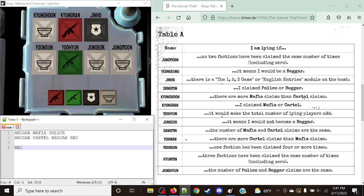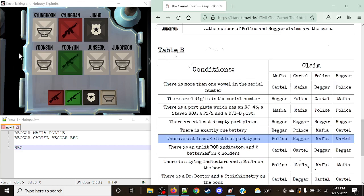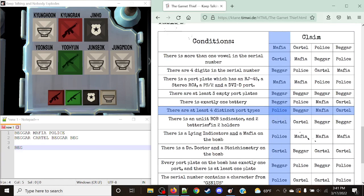Next up is Kyungren. Kyungren's rule is: I am lying if I claimed Mafia or Cartel. He did claim Mafia, so this is true. Scrolling down to Table B, based off his claim of Mafia, we switch this to Police based off the rule. So this person is now actually a Police member.